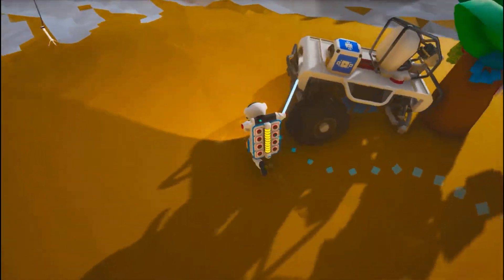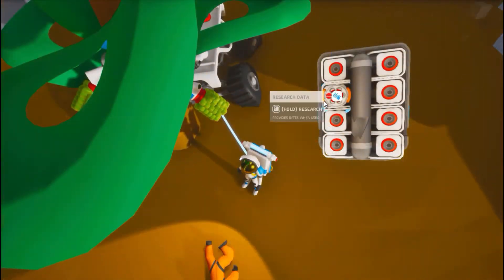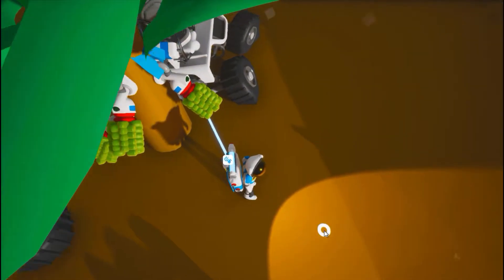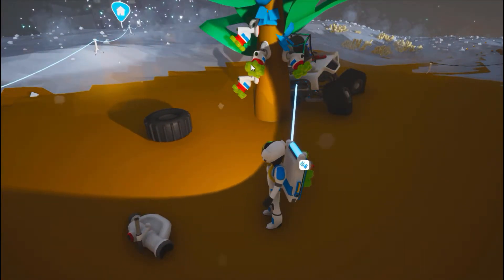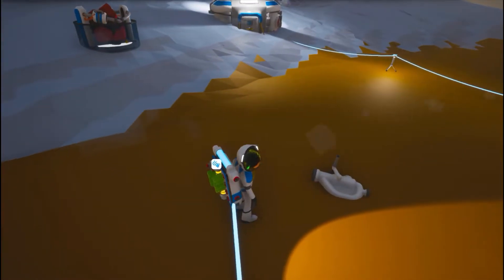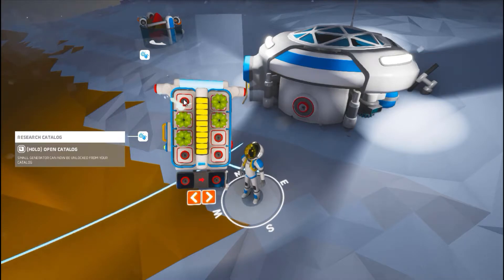Let's walk around. What do we got? We got some platform-looking thing here — I believe that is a platform. We have a seat. We got a dead guy. Nice, okay. So I got some research, and it just keeps on trucking. That's cool — it is super useful. Research catalog. Oh okay, that's what that thing was.